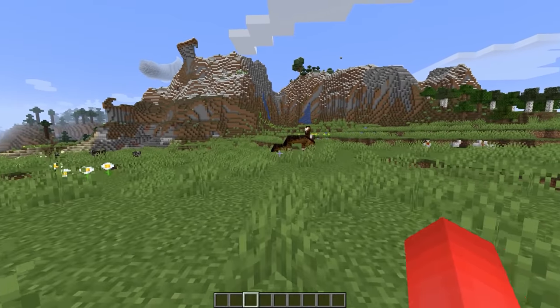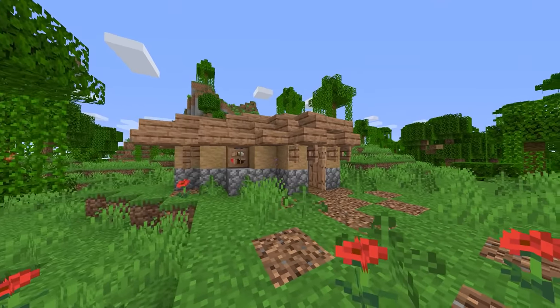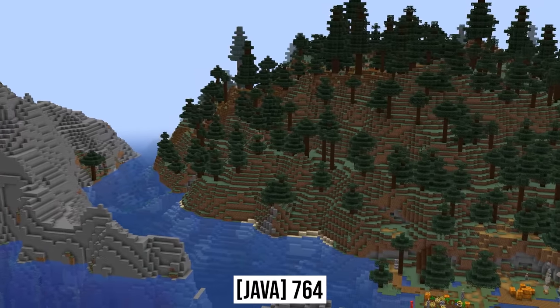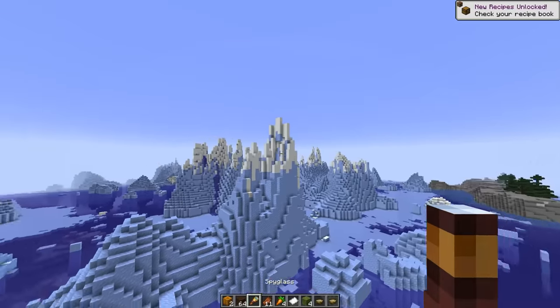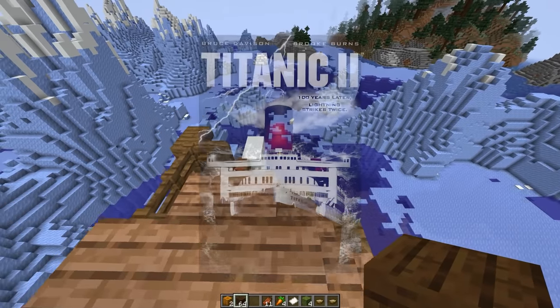Number seventeen: when you're settling down to survival, it sometimes can take traveling hundreds, if not thousands of blocks to find the peak location. But this is a rare case where we spawn within that paradise. While it's easy to appreciate the different biomes and the village we've got nearby, I'm personally paying attention to the shipwreck that's all the way up on this iceberg, which suggests quite the story.